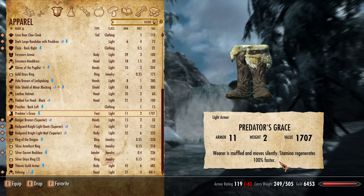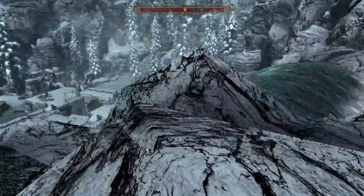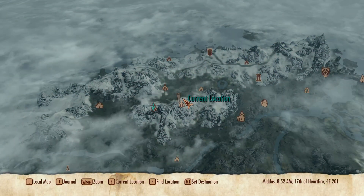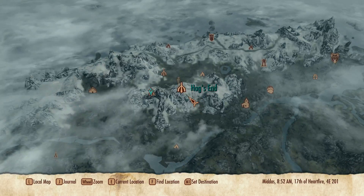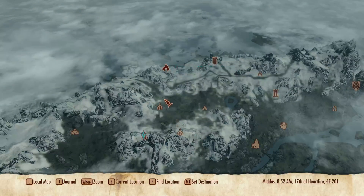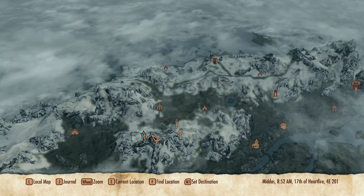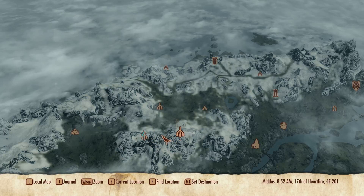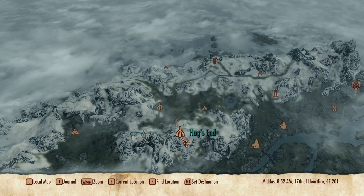I'm going to credit my pal Jay, because he is the one who showed me where that one was one night when he was round. We took ages finding the dungeon. But I'll show you where it is on the map. Right there — Hag's End. You get into it here at Deepwood Redoubt, and you make your way through Deepwood Redoubt, through the inside of the mountain, to get to Hag's End.